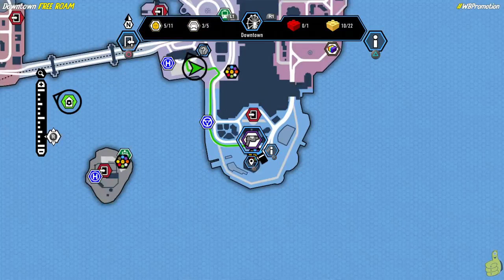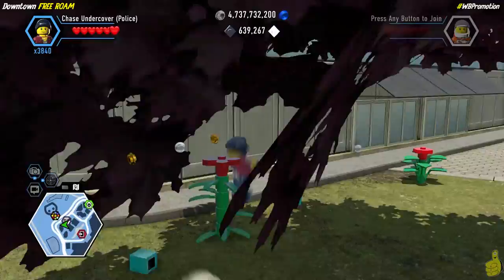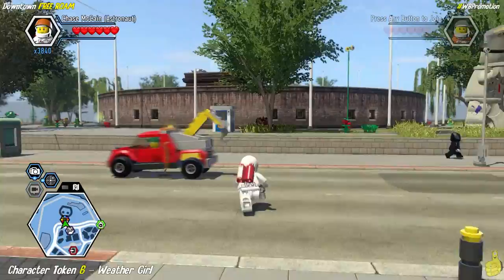That chase took us a long way from home. We show you on the map where we are and where we're going, then fade to where we arrived. We're back over in front of the Artiste, and now we're going to get the weather girl character token.